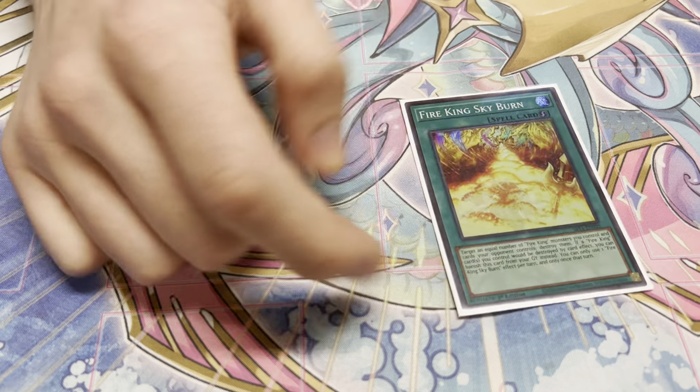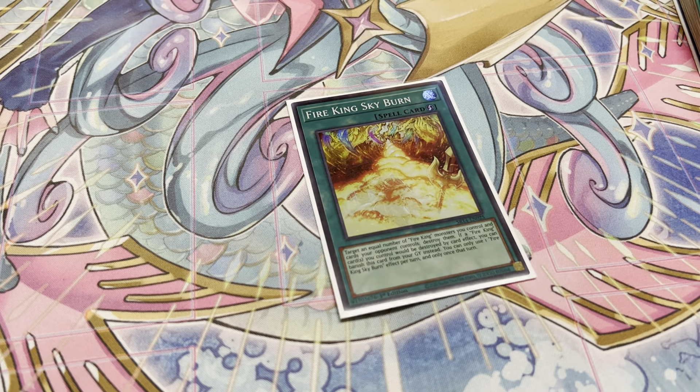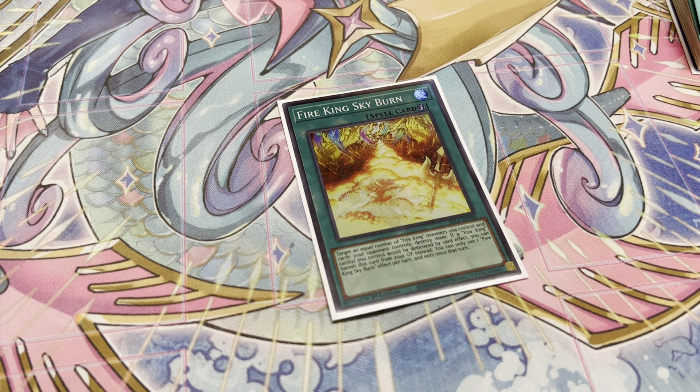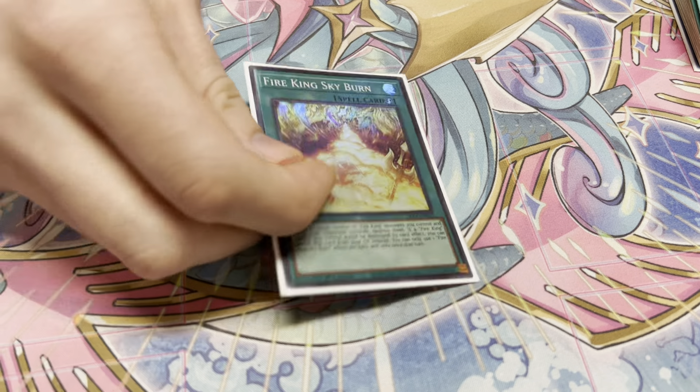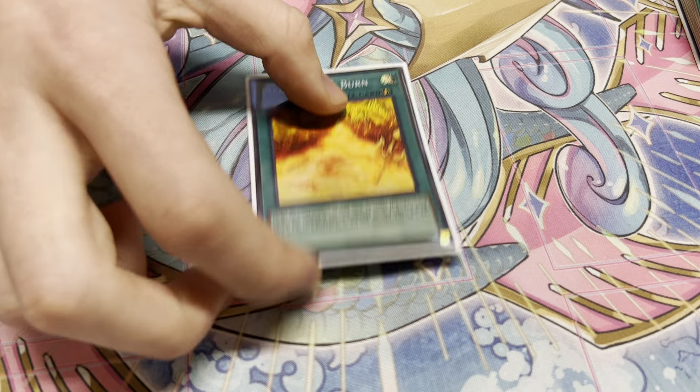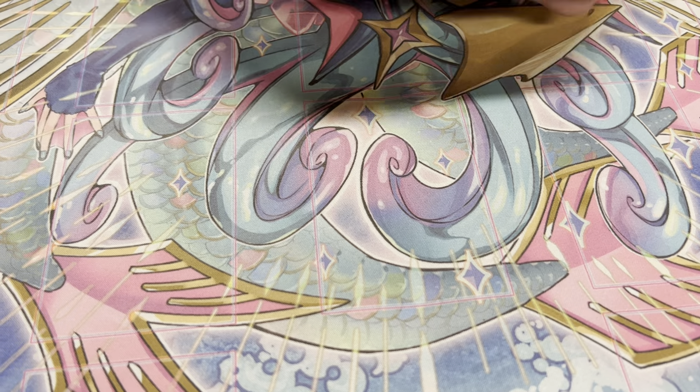Then I played the Sky Burn. This was actually pretty good. There's also the circle that you can play — you can play both, or you can play only one of them. This card was actually okay today; I activated it like twice. And that was it for the Fire King engine.